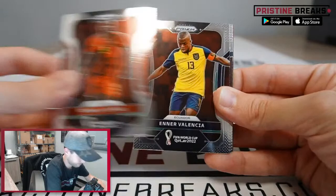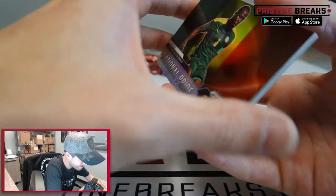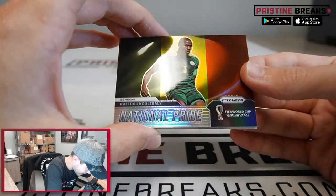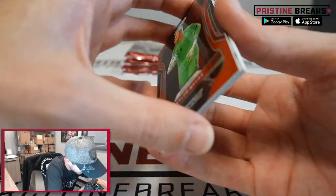Romelu Lukaku, Aner Valencia, Kingsley Coman, Johan Vasquez, David Ram, Jacob Kaminsky. Oh, what is this? National Pride — there it is! That's sweet, man. Kalidou Koulibaly for Senegal — that's a nice looking card right there. Then we got Keylor Navas on the red there for Costa Rica at a 3.99.